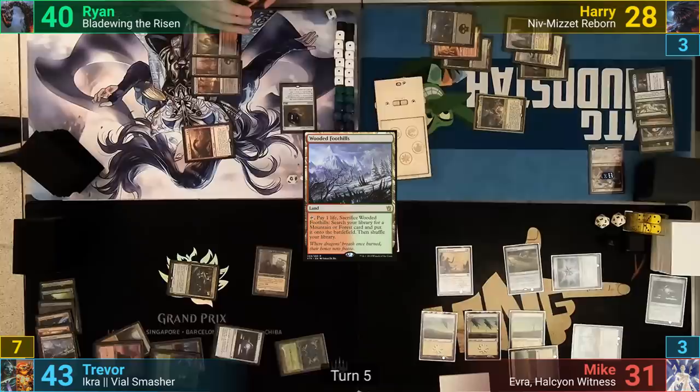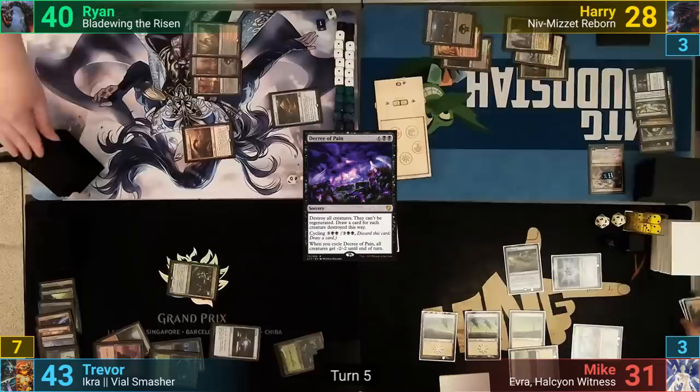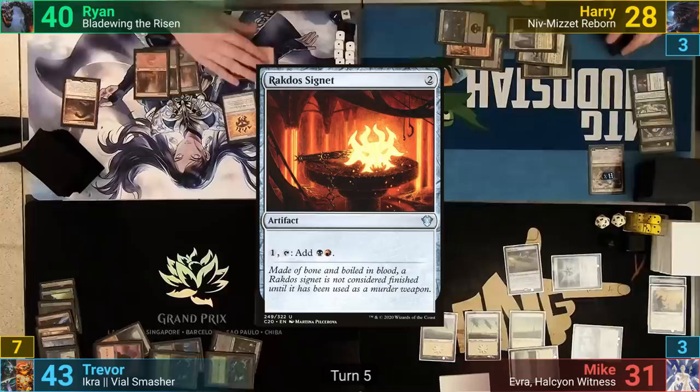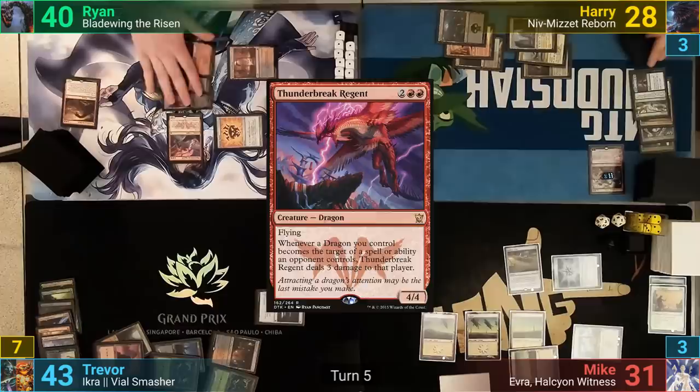Ryan responds to the Decree using his Horde to draw a card. The board is then wiped, with Trevor going to draw 4 cards after tutoring for a land. Ryan plays a Mountain for turn and casts a Rakdos Signet, then plays a Thunderbreak Regent, putting a counter onto his Dragon Horde as it comes in.